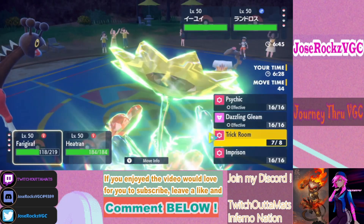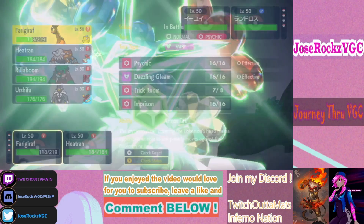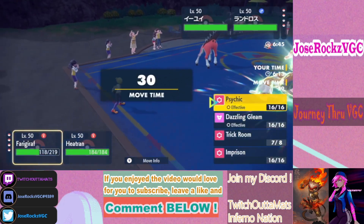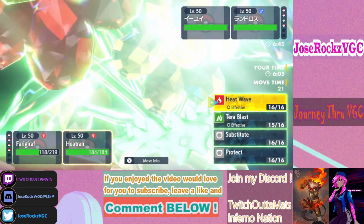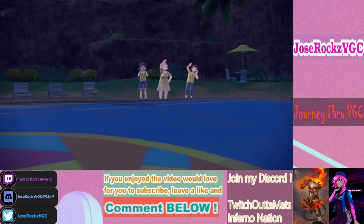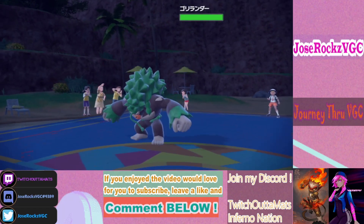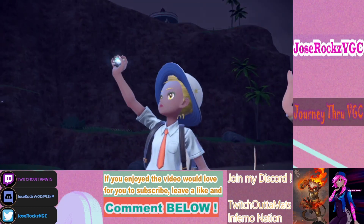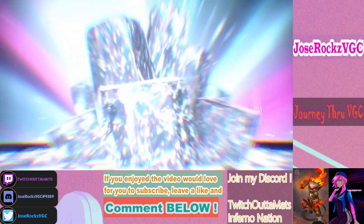He could Tera Landorus to Flying. My Urshifu can come in and click Close Combat, and I want to try to remove Landorus. Something's switching — Rillaboom's not taking the Heat Wave well. It should be Flying Tera to try to remove my Heatran.